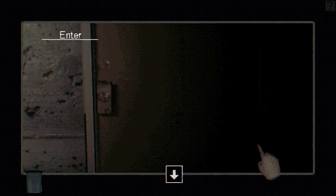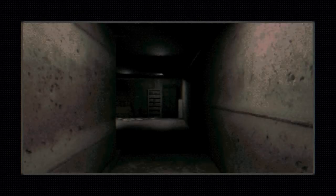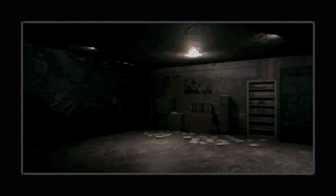You know, I would hope that the parents knew that this was down here — seems kind of odd that this has just been in your basement this whole time. Beyond the door, in the room, the cage was hidden, concealed in another cloak of inward-facing mirrors. A hidden cage lined with mirrors. It is strange, almost poetic — the elaborate fantasy of self-reflection, concealment, captivity.